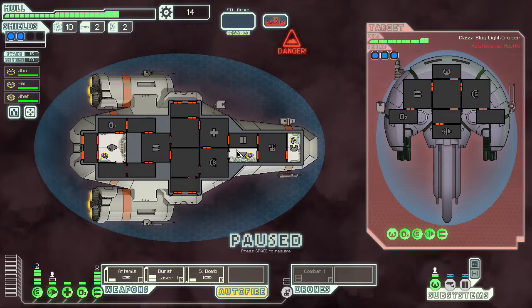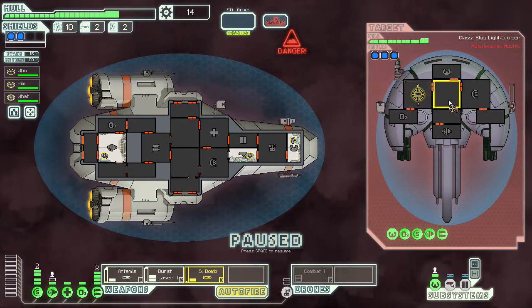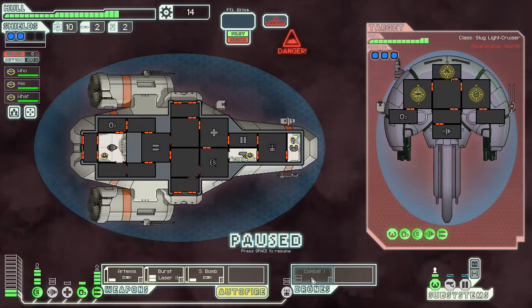Oh my goodness, we need drones up, and we need to fire at those. What we need to do is get our Artemis on that right there to disable their ammo supplies. And smart bomb — we probably need to smart bomb their shields, and then just burst laser the crud out of them.